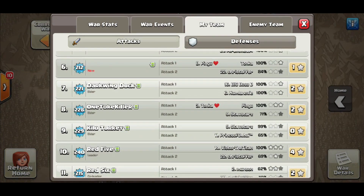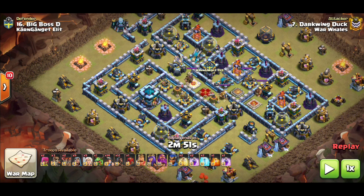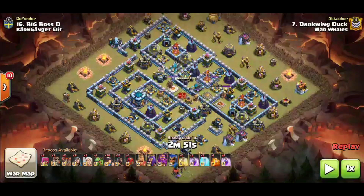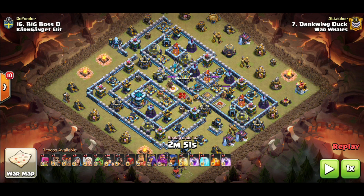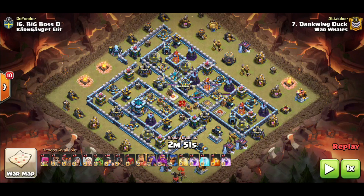We're going to look at the cleanup done by Badboy06, also known as Darkwing Duck. As you can see, pretty much the same army comp. Notice one thing he's not bringing: the jump spell. I like to opt for the two free spells — the jump spell doesn't add enough value to me. Same basic plan, same basic army, using the siege barracks and not a battle blimp. He's bringing a lot fewer balloons — once you can see your pathing on a cleanup you don't need five or six balloons since you know exactly where to drop them.